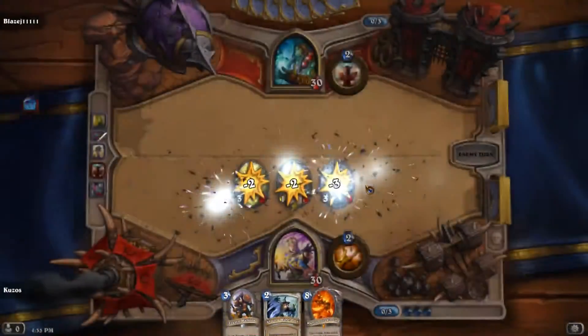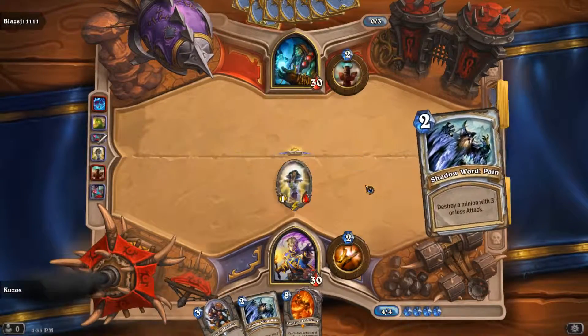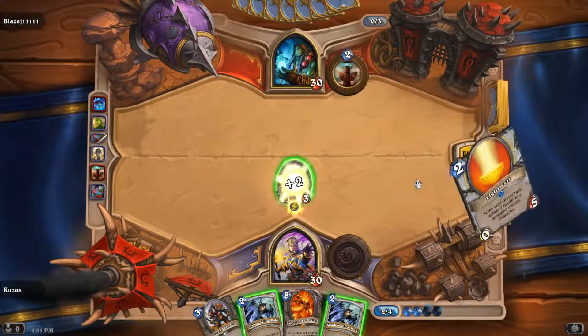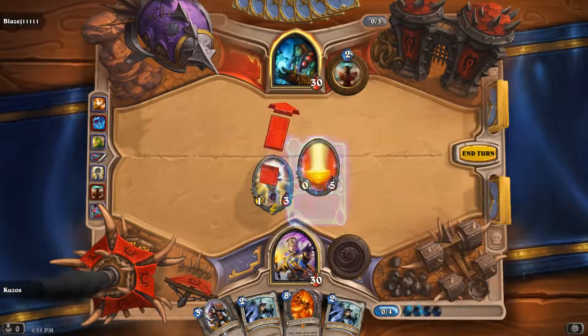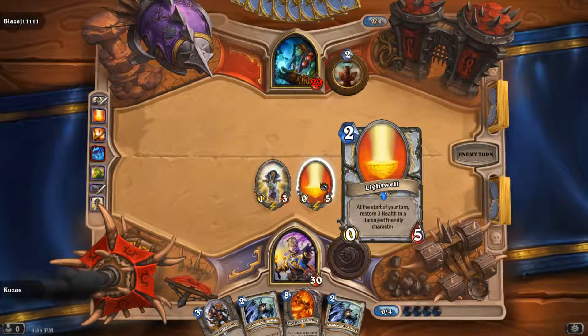He just played a spell card and more or less destroyed everything. But what I can do here — yes, so basically one of the abilities of the Cleric is that whenever a minion is healed, including itself, you can draw a card. So that's pretty handy.